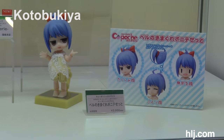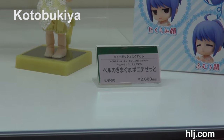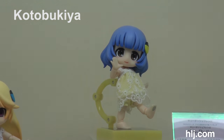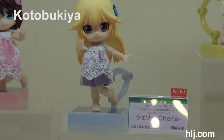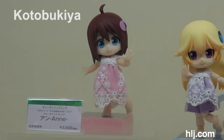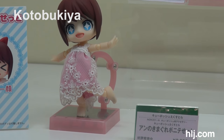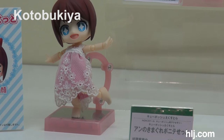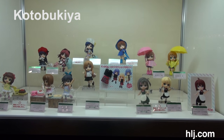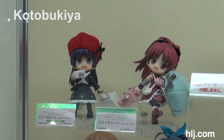Here is Kotobukiya's original series of Koboshi characters. The girl with the brown hair is already up for pre-order, and then we have two new ones coming up soon. The blue-haired girl's name is Belle and the yellow-haired girl's name is Sherry. They all have optional parts and come with dresses you can remove from the body, so you can buy other dress types and get tons of accessories and optional clothing for your Kuposh — including little bags and hats.